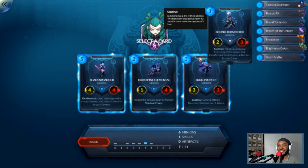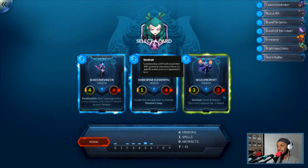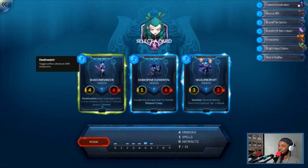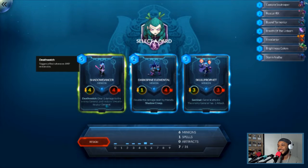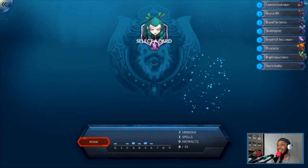Shadow Dancer — Death Watch: deal 1 damage to the enemy general and restore 1 health to us when anything dies. I like that — we really need to start getting spells then. Sentinel is a 3-3, and when the general attacks the enemy general has minus 1 attack. Let's do this. I want Skull Prophet. If Shadow Dancer comes up again I'm taking it, but I doubt it.